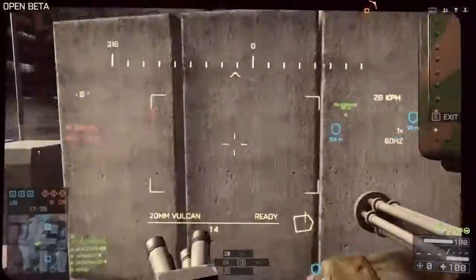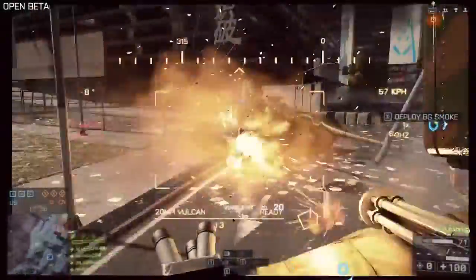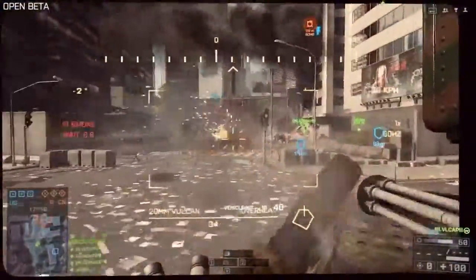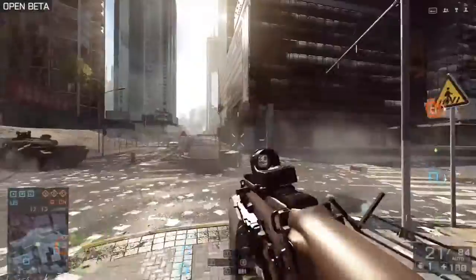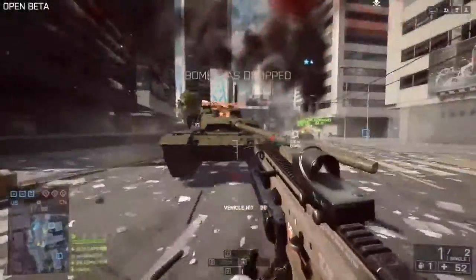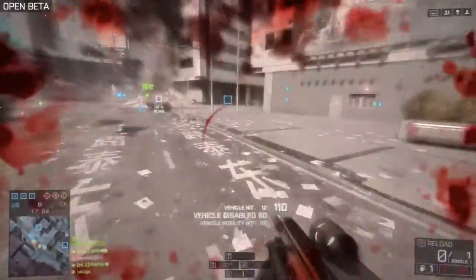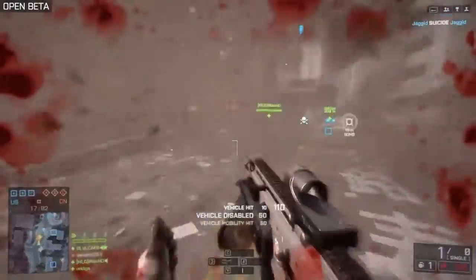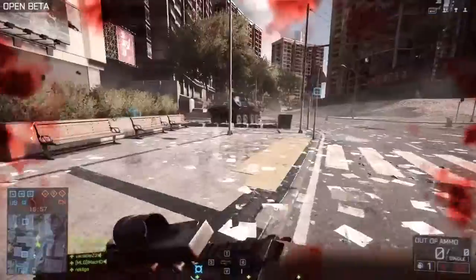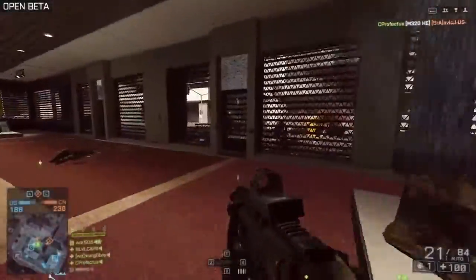The M320 grenade launcher, for example, has become a much more effective anti-armor weapon. You'll see here when I pop out of this anti-air tank, which is essentially losing this battle to the main battle tank — it's got 90% health. I pop out, switch to the grenade launcher, I'm somehow not killed by this tank, and you'll see I'm doing massive damage to it. The front damage shots only do 10% damage, but I've already got it disabled, and then one final shot kills the tank. So the grenade launcher has become essentially an anti-armor weapon now, so much more useful than it was previously.